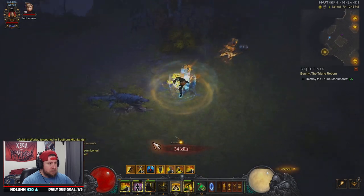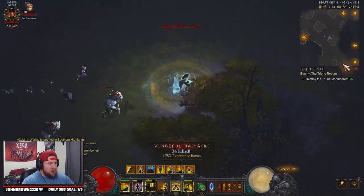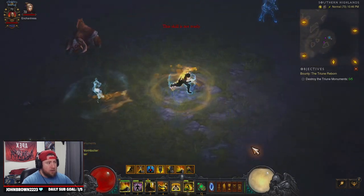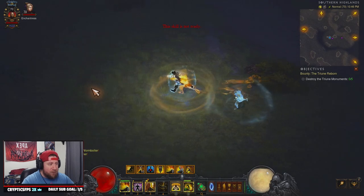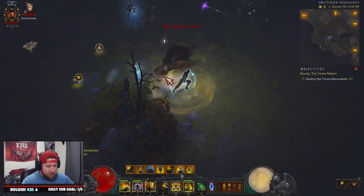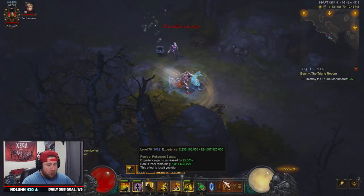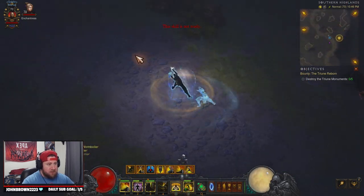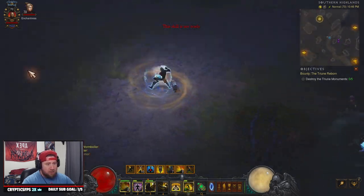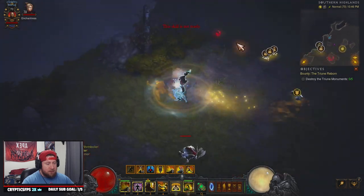If you're hunting rainbow goblins, do it on Normal. If you're capable of doing it on a higher difficulty, feel free. You're going to be looking for the Cave of the Moon Clan — that's how we do it. When playing this build, all your abilities should be running non-stop; you should always be casting them as much as you can.